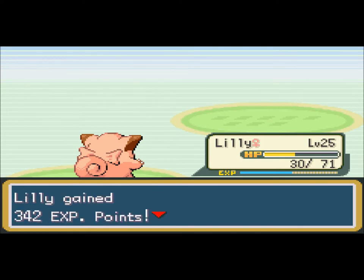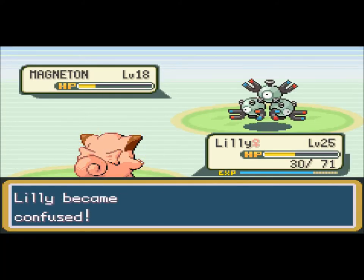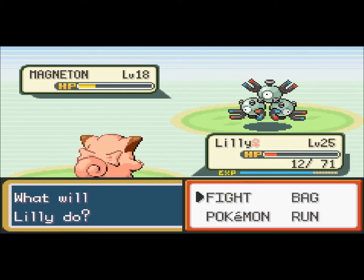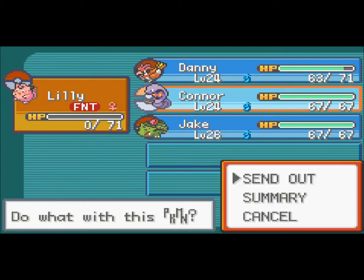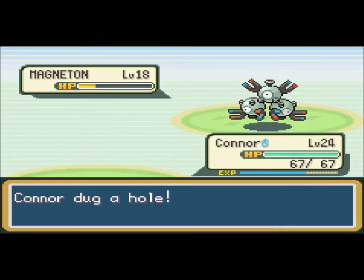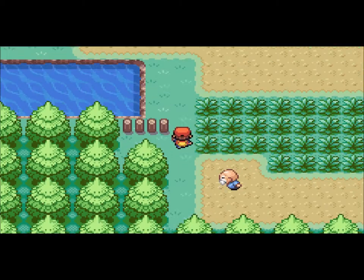Moving on. These Magnemites — dang, a Magneton already. Maybe we should see a Magnezone. I'm kidding — Magnezone wasn't even invented in this game. I'm dead. Okay, take this — Dig. Of course I was just going to knock it out; it's super effective. Conor got to level 25, so that's cool. Let's go back and heal.